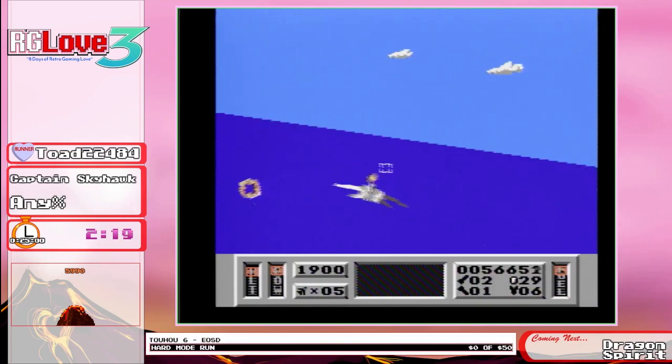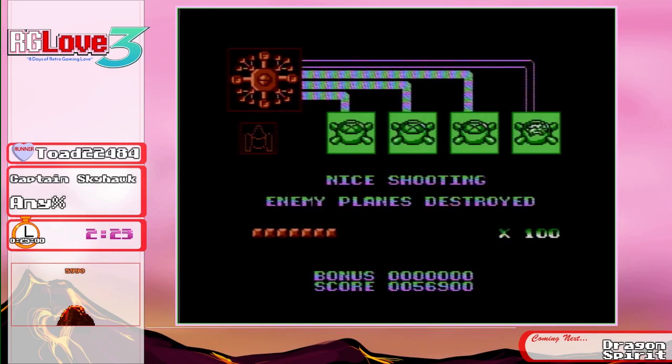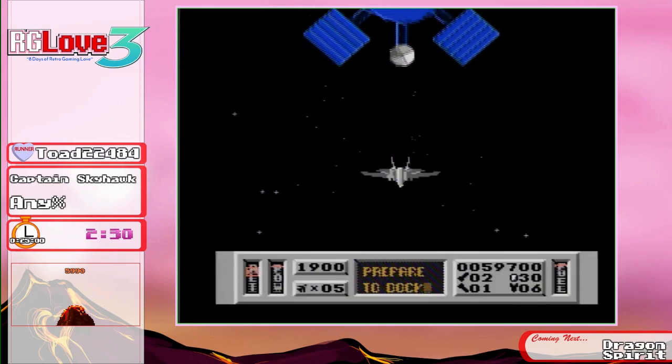I'm not too worried about time for this, but just bringing up some speedrun strats. These planes spawn as soon as you destroy them, so the faster you kill them the better. Alright, we're going on our first dock here.